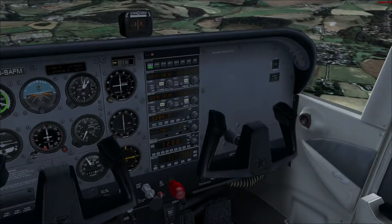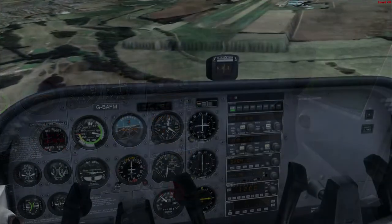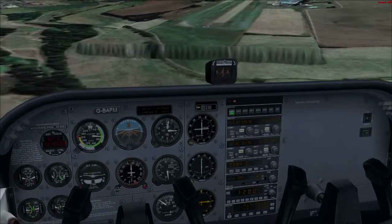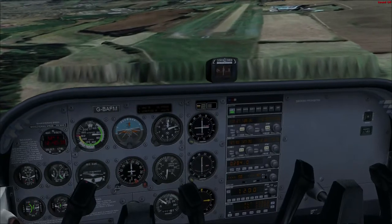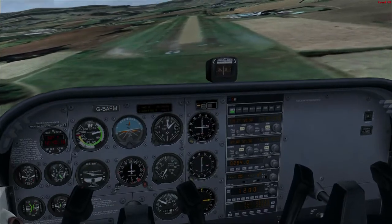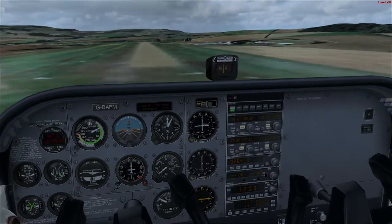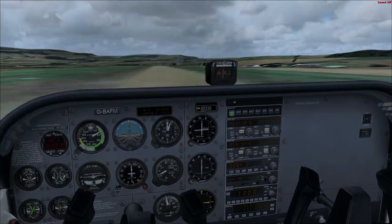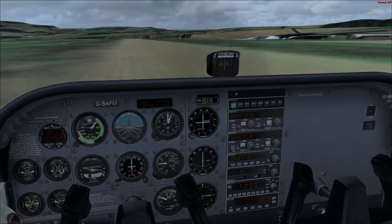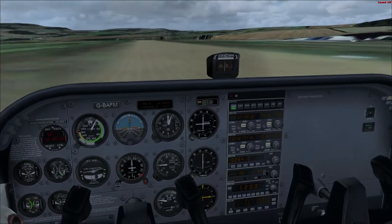Quick BUMFICH check: brakes off, undercarriage down, mixture rich, fuel on and sufficient for a go-around, hatches and harnesses tight. We're coming in fairly steep — we always do. Runway 23 markings, which is what we're expecting. And there we are — grass strip. Just hold it off... lovely. It decided it wanted to land and I was going to hold off a little bit more, but there we go.